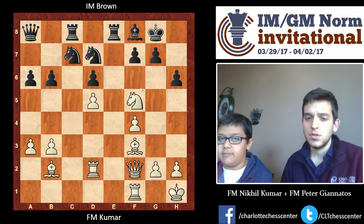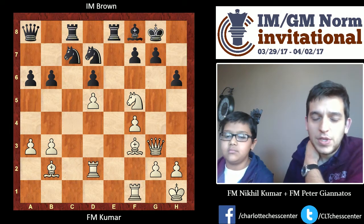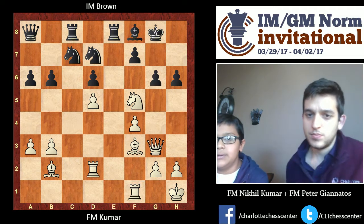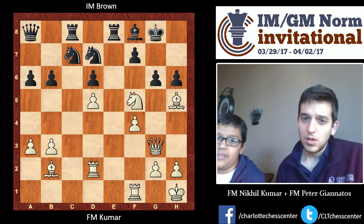He plays Knight D7, which stops all my threats for the moment, but the attack against the King is just too strong. Now G7 is hanging, H6 is hanging. G6 was forced, but then I have Bishop F5 — and he can't take either of my pieces.